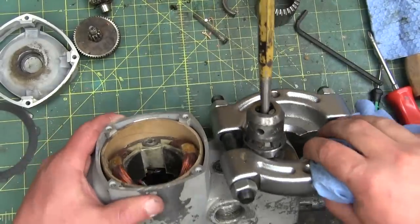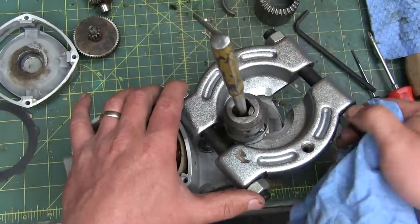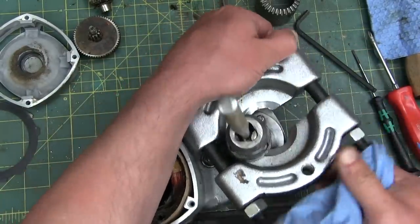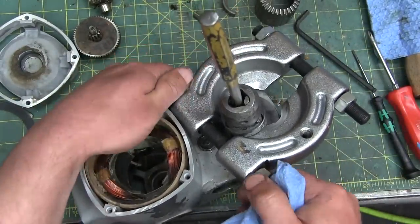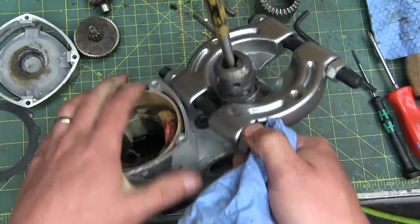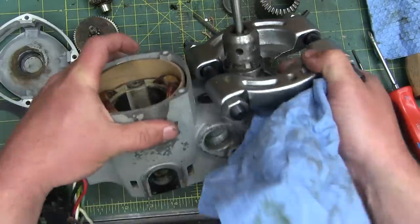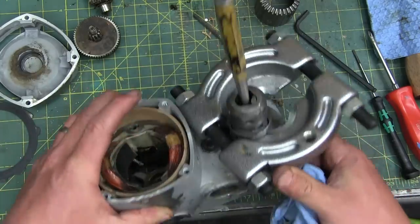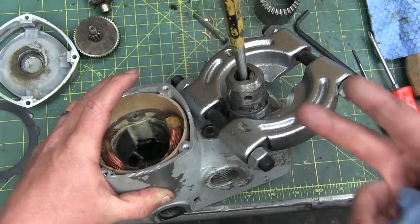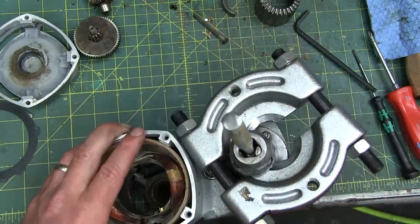Channeling my inner millwright - kind of a head-scratcher here. What are you going to do? I'll tell you what - you send it off to the machine shop with a little tag that says 'rush' and let the machinist figure it out. We've tried the beat, we haven't tried the heat - so we're going to try the heat and the beat and see if she comes off.